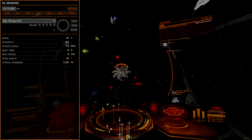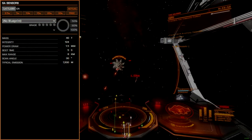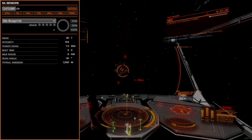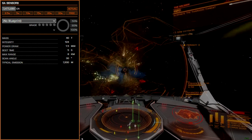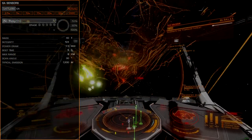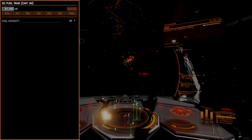Sensors are rated 6A, offering the maximum range available without engineering. Since the Crate is pretty slow without drive tuning, it's a good idea to lean into situational awareness. Once engineered, it's possible to go for a D-rated sensor package and be okay, though I would only do this if power constrained for some reason. The 5C fuel tank is left unmodified.